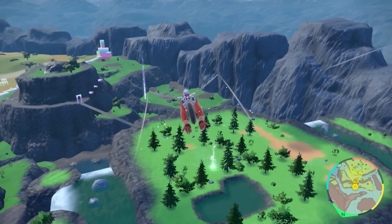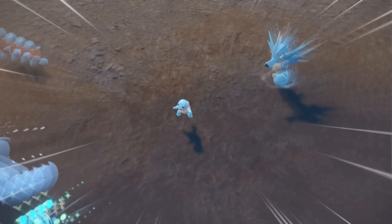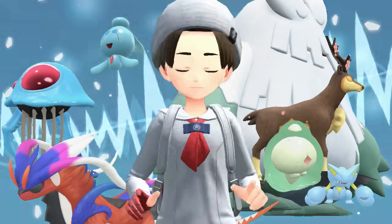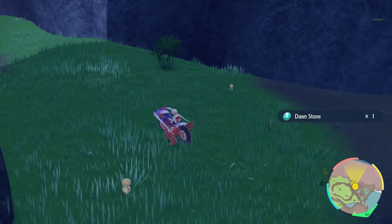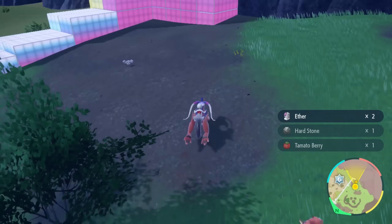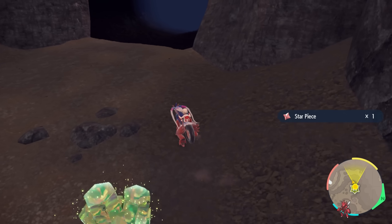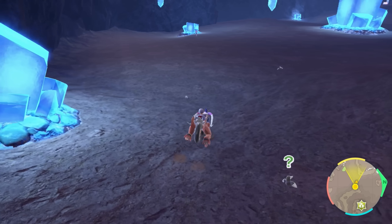Next up was the Canyon Biome, my least favorite because it's so hard to navigate. It is cool that no matter where you go you can find a starter Pokémon and Tyrogue, which might be the first time it's been widely available to catch. The first sandwich started like the Savannah — just getting the lay of the land — and 30 minutes passed with no shiny. The second, third, and fourth sandwiches were the same. We ended the Canyon Biome with zero shinies, which was crazy after how well the Savannah went. We are using Sparkling Power 1 instead of 3, so this might just be the difference.